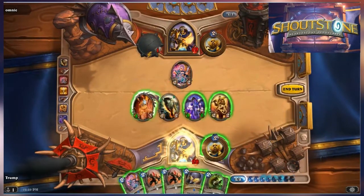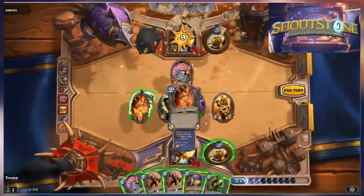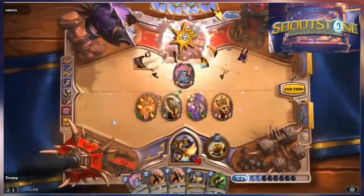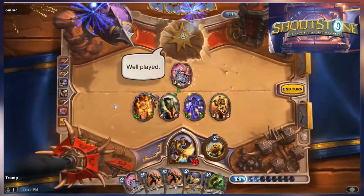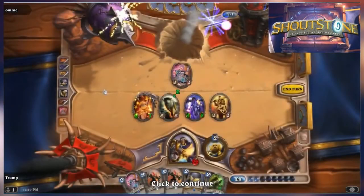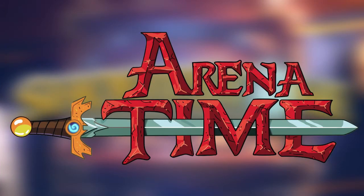Blessing of Kings is a very strong buff card — and it looks like he's just going to finish the game with that. He's going to beat and finish the game; everything's going to end. GG — another win for Trump on the road to Grand Master. That's going to do it for a relatively quick episode of Arena Time. Some games are long, some are short, but that puts him to eight and one — he is one win away.